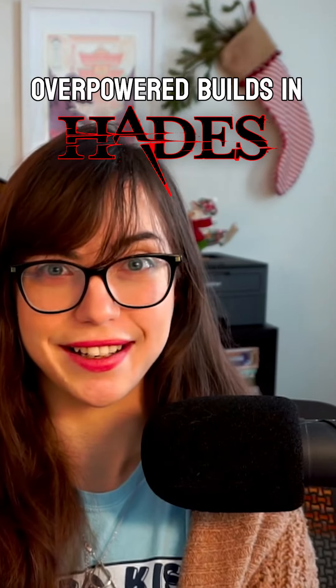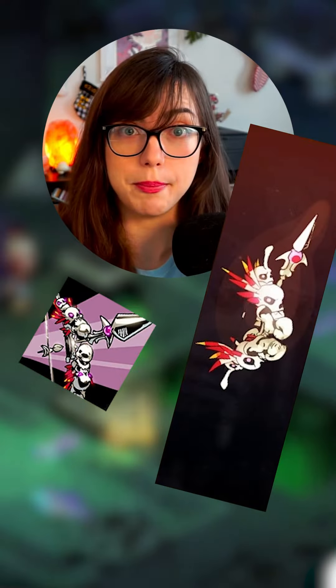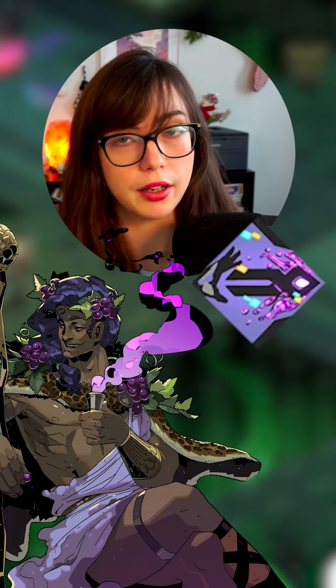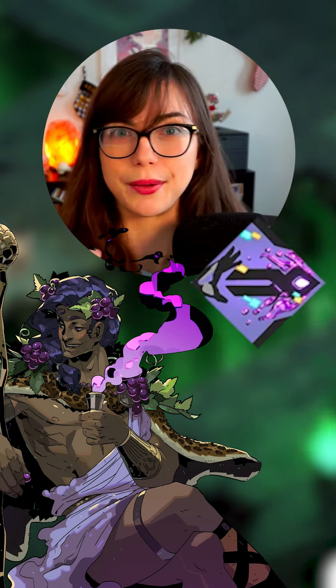This is by far my favorite build in Hades. First you're going to start with the aspect of Haribo. Upgrade that as much as you can with Titan's Blood. The most important boon you need for this build is Trippie Shot. There are other casts you can technically use, but this is my favorite build, so we're going with that.